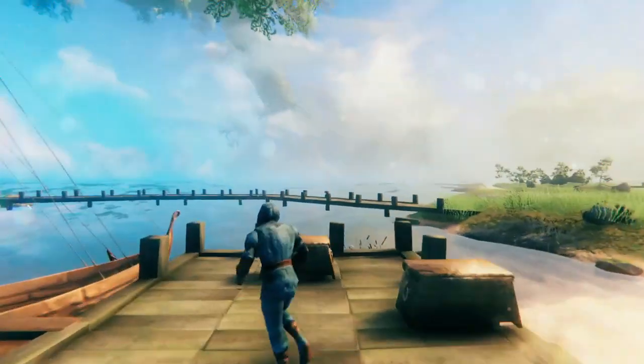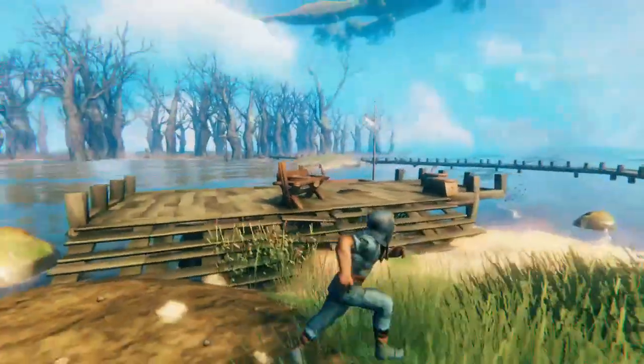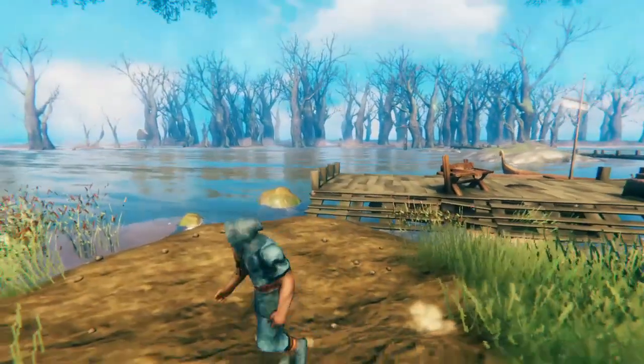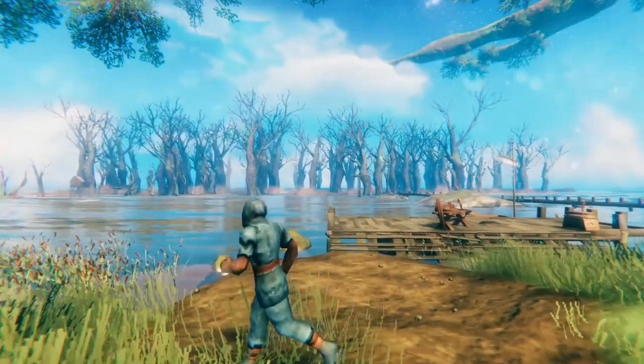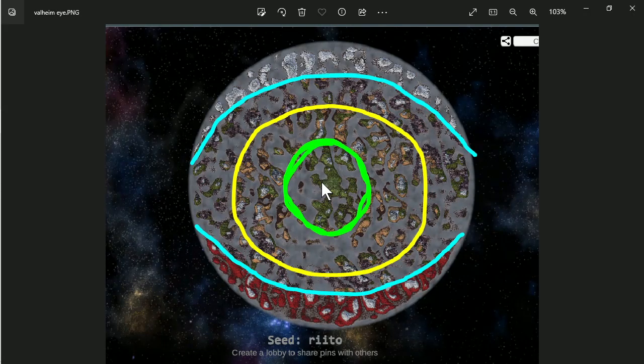As you explore your Valheim world you'll find all sorts of different biomes, islands, continents, rivers, lakes, oceans. It's really a fantastic beautiful game full of fascinating things. But at the moment it's not done. So this is what the Valheim spawn world sort of looks like. All Valheim worlds follow a similar pattern but they're all different — they're made with a seed.